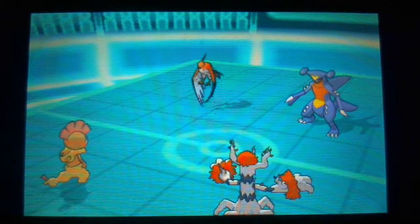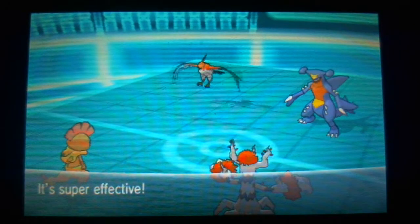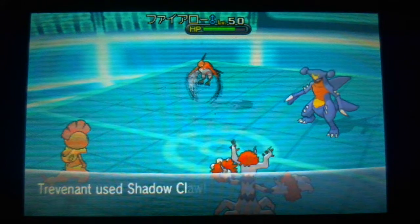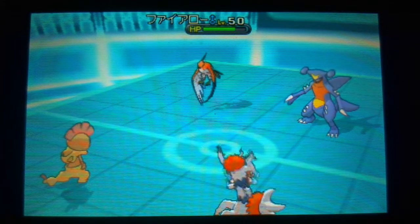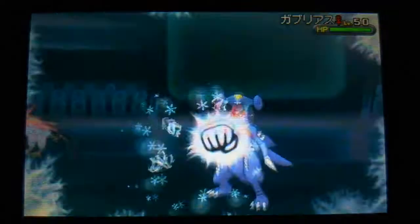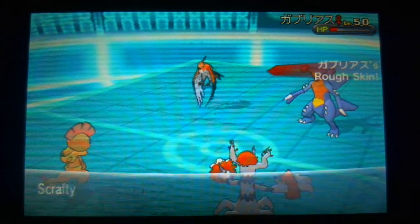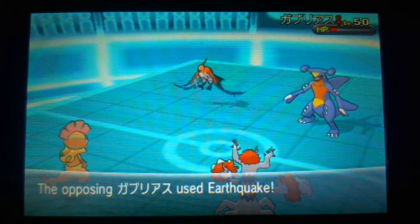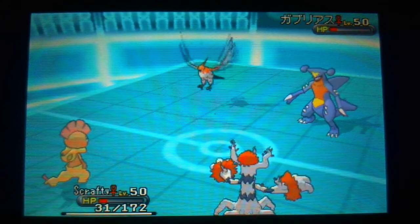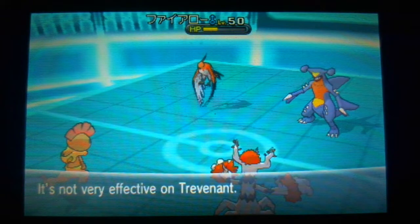I get Trick Room up without any damage. The Brave Bird is obviously going to go off — it was targeted onto Scrappy, taking me below half. I get the Shadow Claw off onto Talonflame and the Ice Punch off onto Garchomp, but without that extra chip damage I'm not going to be able to take it out. There's Rough Skin, and he goes for Earthquake, which does some damage to Trevenant and takes my Scrappy out.